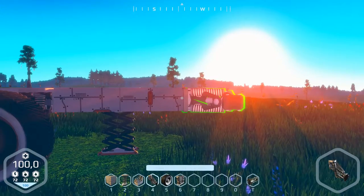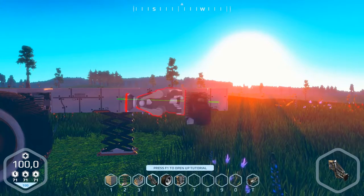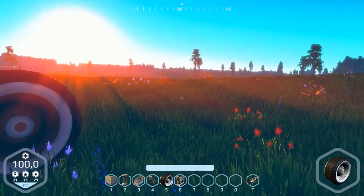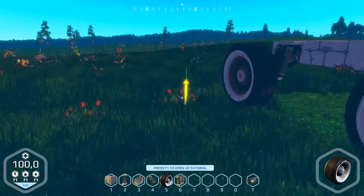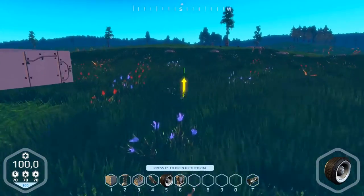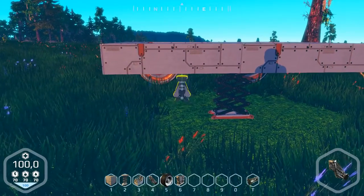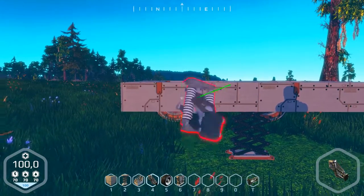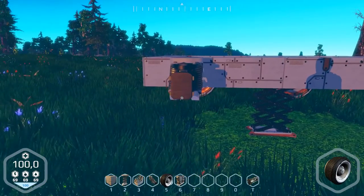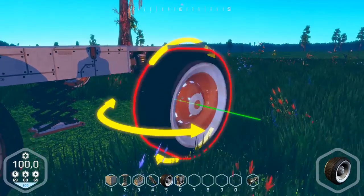Suspension again, a big one. Turn that round this direction and a wheel on it. And on the other side the same — two wheels, one here and one there.